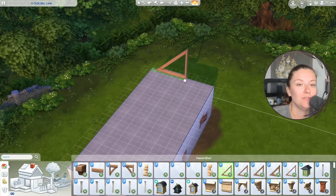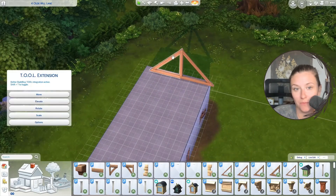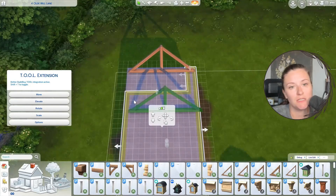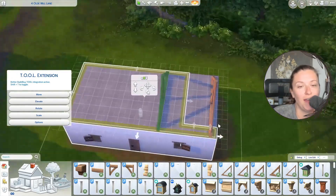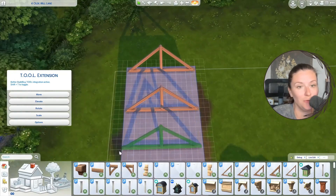If you look into a crux house, the animals also used to live in there with the family. But with the way the Sims works, with items and everything, I just decided to put them in their own separate little area, which you'll see here shortly.